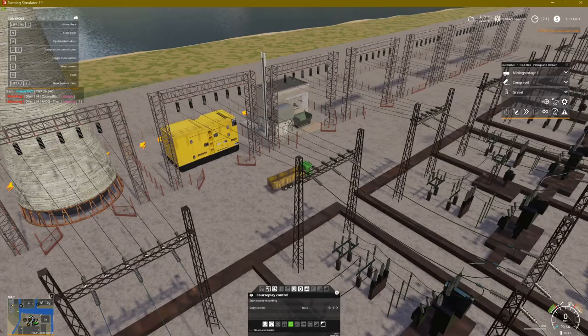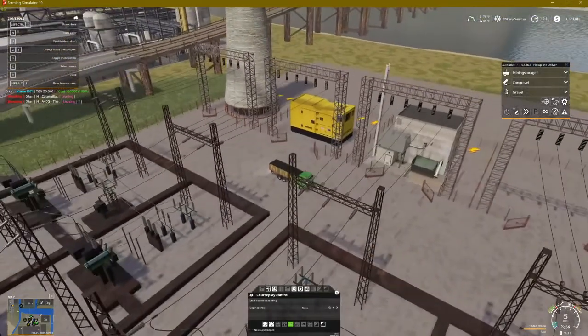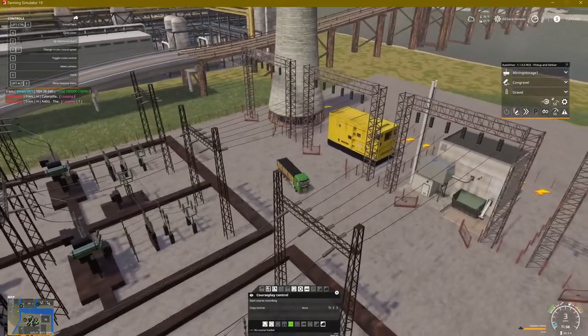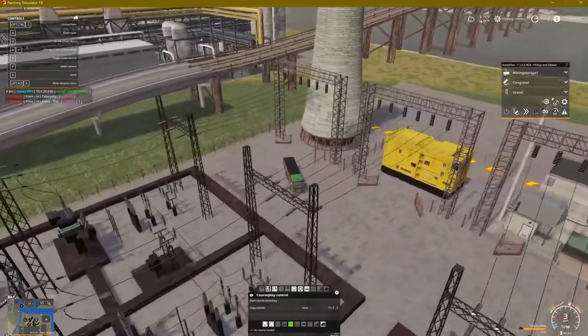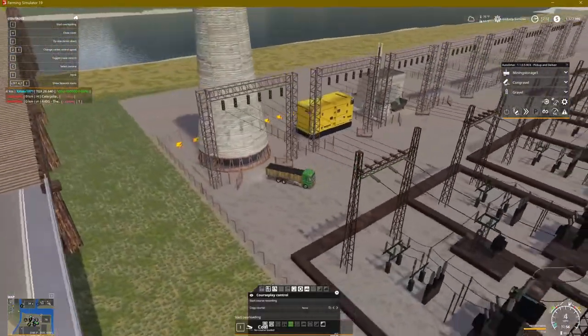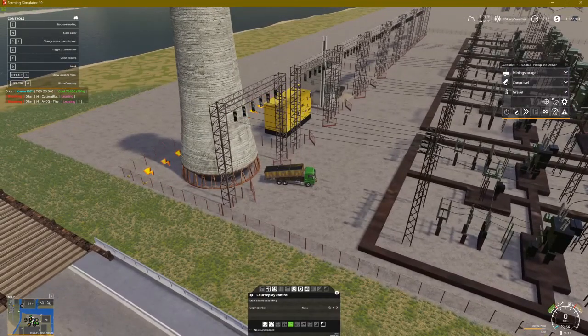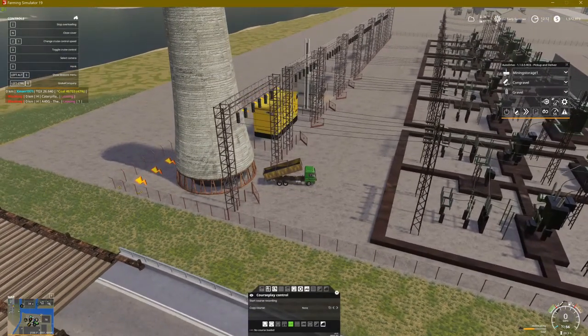The product for coal is obviously coal, so let's get some coal. There are auto drive routes to the coal ones — I know the coal ones will work for sure. Not so sure on the diesel or the wood chips; you might have to do modifications to your routes, or at least the endings, to get it to work with the wood chips and the diesel. So you put your coal in.